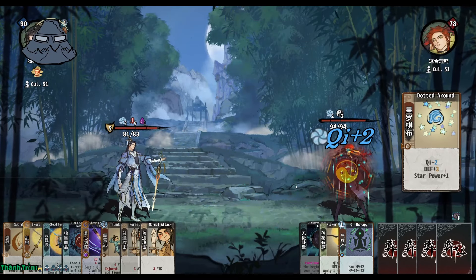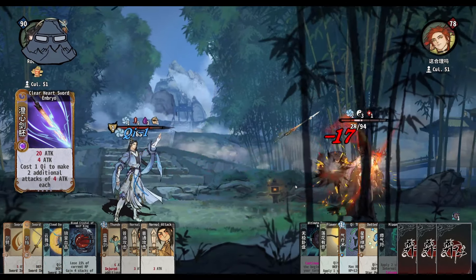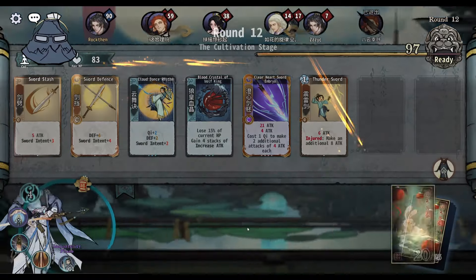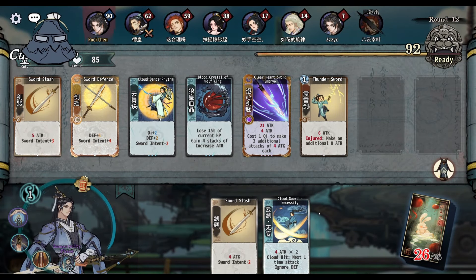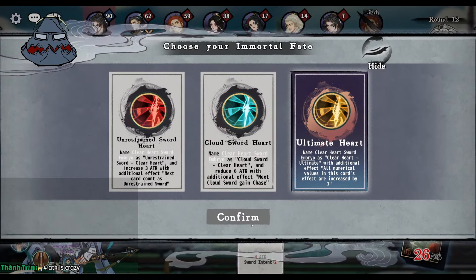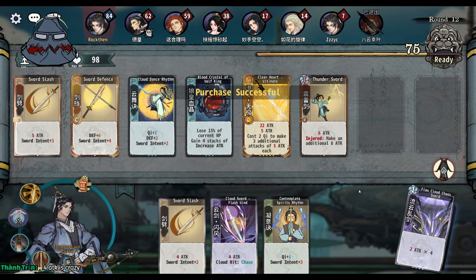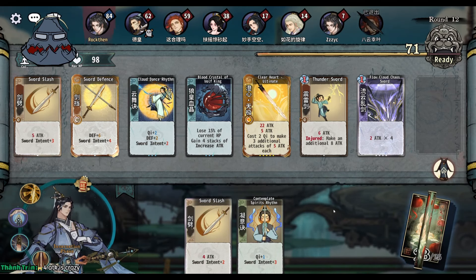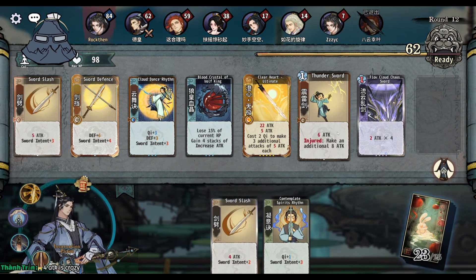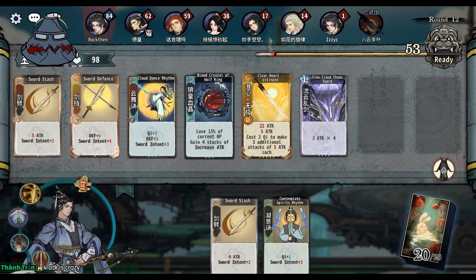Welcome DV3, welcome. It's pretty interesting because I know there is a world where I go strength stacking — I just don't enjoy it as much. We just need to upgrade my cloud dance rhythm, maybe find a sword intent surge, and we could probably get out of this situation very easily. That's a lot of extra max health — pretty scary. At least we hit hard. 11 health on his side — I think we win.